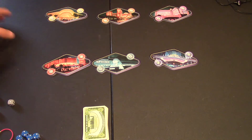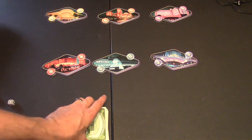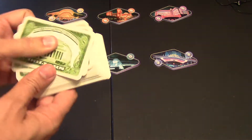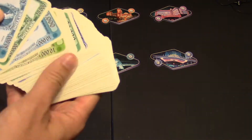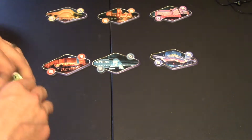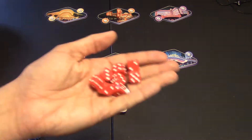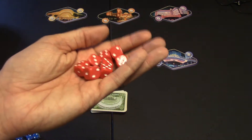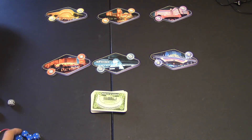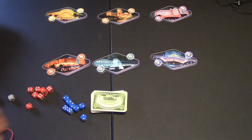In the game, setup is very easy. You're going to put out these little place boards: 1, 2, 3, 4, 5, 6 — those are all the casinos. You're going to have a stack of money in different bill denominations ranging from $10,000 all the way up to $90,000. You're going to put that stack right there, and then give everyone a handful of dice in their color. I'm going to play a three-player game with red, blue, and green.